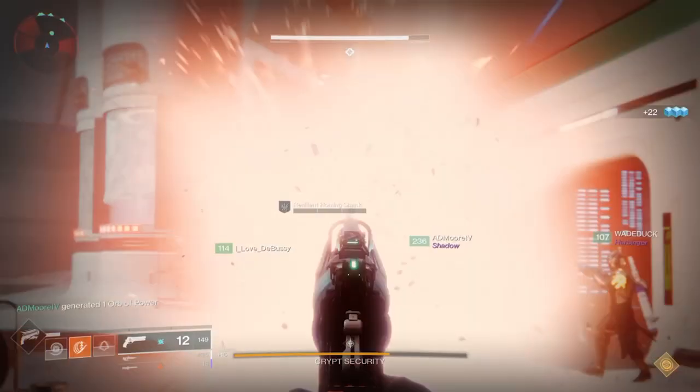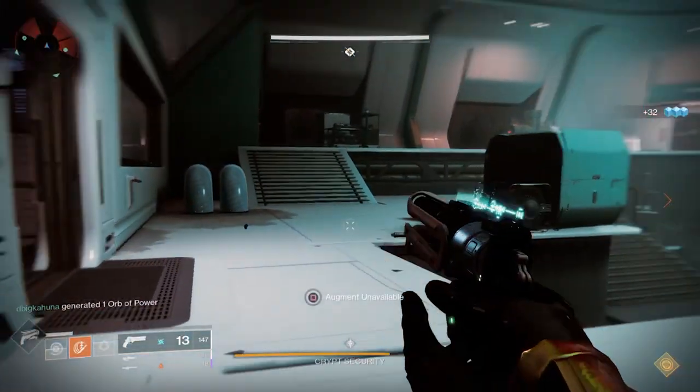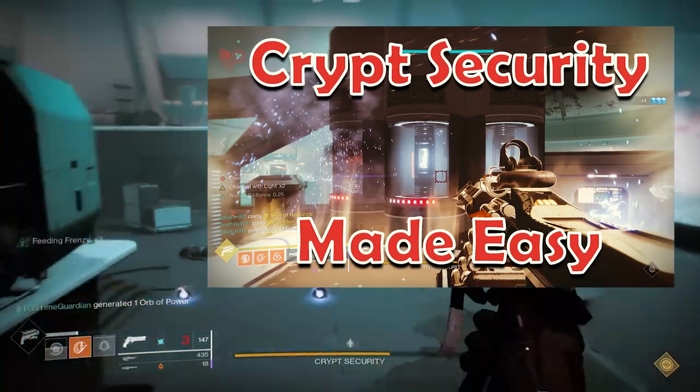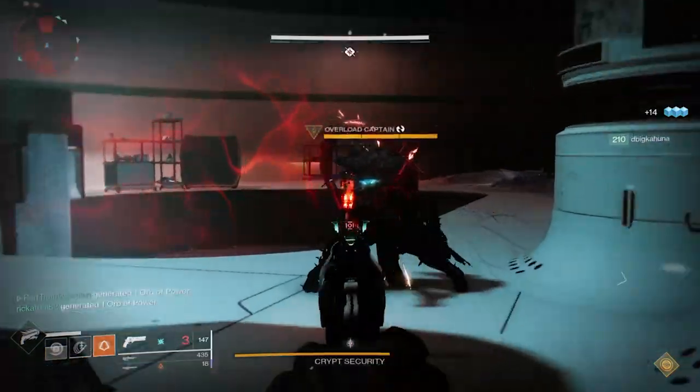This is the first of the raid challenges dropped and it's in the Crypt Security area. If you're unfamiliar with how to do that encounter, I have a quick video you can check out for more details. The key to this challenge is that all players have to use Operator somewhere within the encounter.